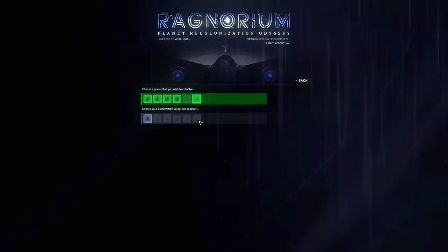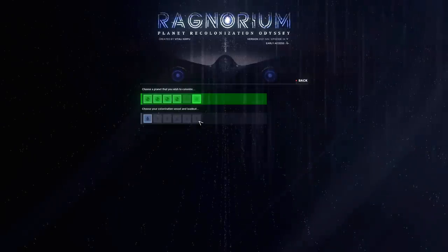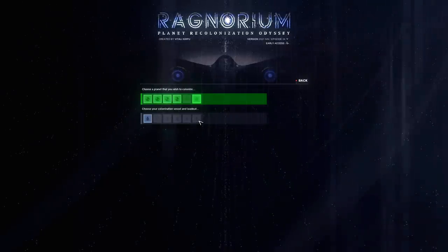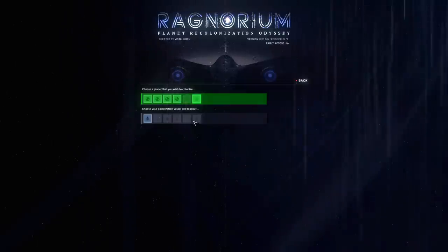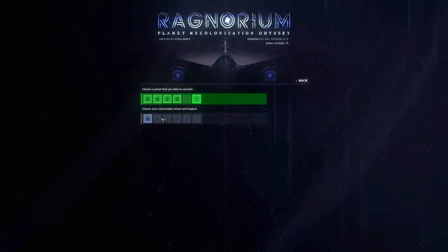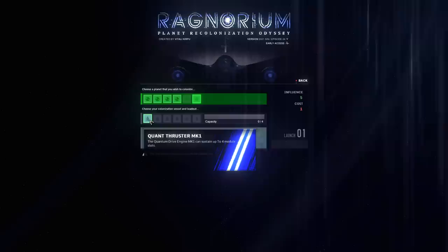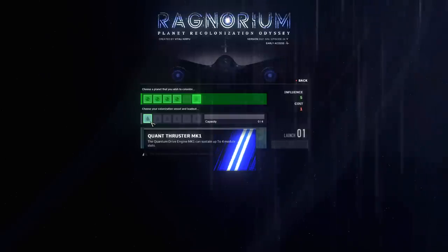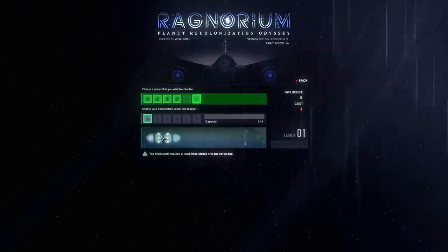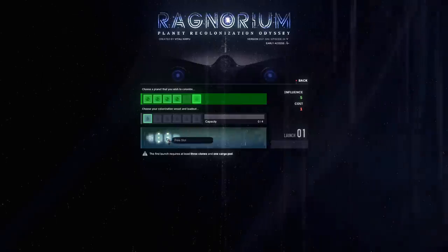We've got to pick our spaceship. This game is sort of interesting in that your progress carries over between runs, so it's got a little bit of a roguelite element. As you accomplish tasks without your clone dying, you get stuff called influence, and you can use influence to get new ships and unlock new things that give you a better start next time around. For right now we've only got the Quant Thruster MK1, with six slots — though the middle slots are for machinery and won't be that useful.